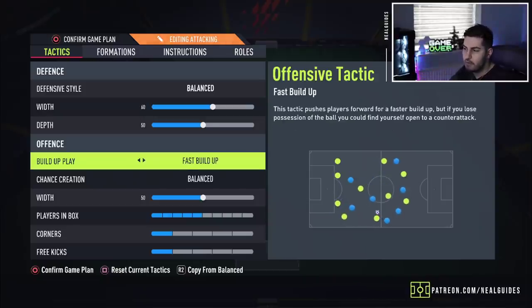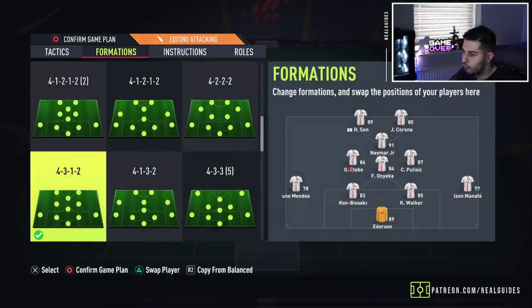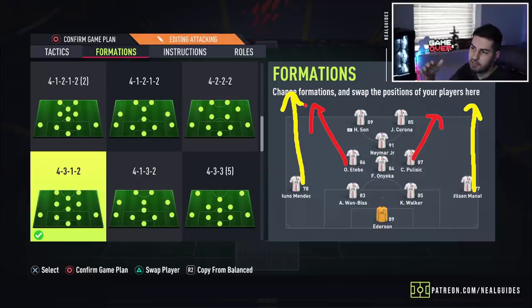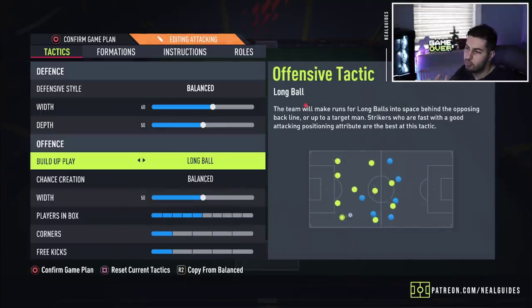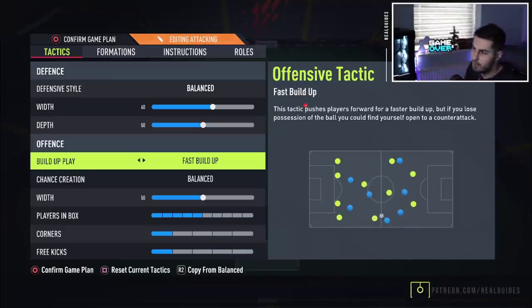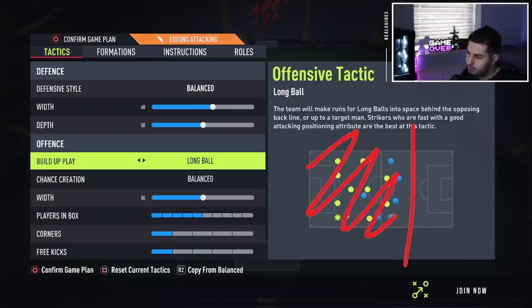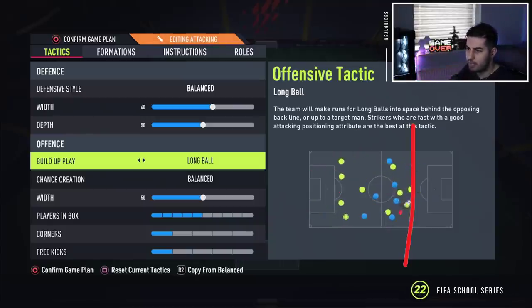There are two systems you can use: fast build-up play, which I would recommend if you're struggling with attack, because the problem with fast build-up play is they run forward a bit too quickly. Lower tier players prefer that counterattack style, but as you move up to higher divisions, fast build-up play won't work as well and you'll find yourself getting countered more. If you struggle with L1 triggers, use fast build-up play. If you want a balanced way to go forward with passing options, use long ball — with long ball everyone makes that run going forward. Don't forget, long balls only in the first two thirds. When you win the ball back, your team will go forward and players will make runs in behind.